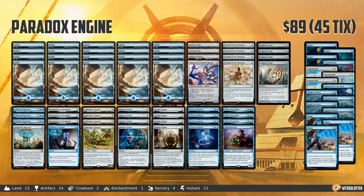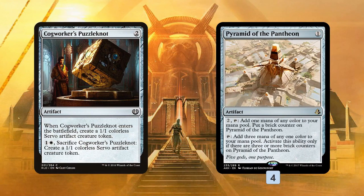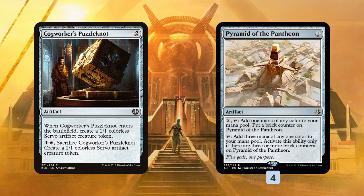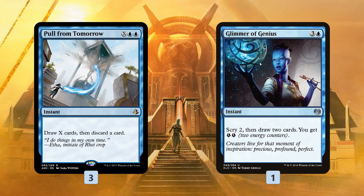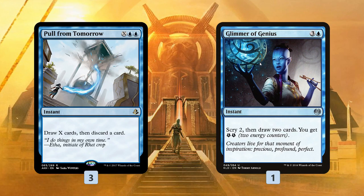Next on our list is Paradox Engine Wombo Combo, and not a ton of changes to this one, but we get a couple of really good ones. Cogworker's Puzzle Knot is out for Pyramid of the Pantheon, which is an early game artifact to power up our War of Invention, and also turns into the most powerful mana rock in our deck. We can even put all the counters on it in one turn thanks to the combo, tapping and untapping with Paradox Engine. It's also a 1-mana way to cast a spell to trigger Paradox Engine and untap all of our other mana rocks. Then we get Pull From Tomorrow, which is just draw 30 cards or something once we combo off, over Glimmer. We can also cast Pull for just 2 mana just to trigger Paradox Engine, untap our mana rocks, and start comboing off. Pull From Tomorrow is worse at exactly 4 mana, maybe at 3 and 5 mana as well, but at lower and higher costs it's just so much more powerful that the flexibility makes it better.